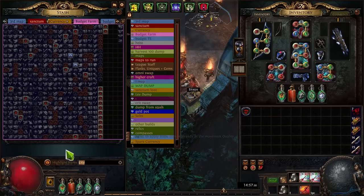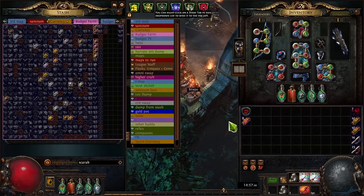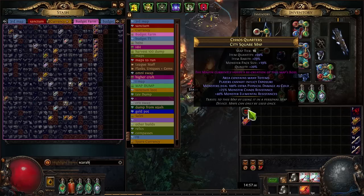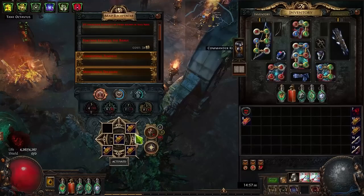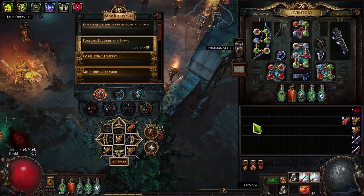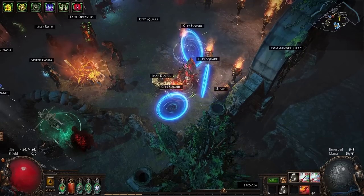What I'd recommend is you roll all your maps at once - get all your scarabs ready, chisel and alch all of your maps together, and then your setup time is done. Then you just put in a map, complete it, come out, put in the next map, and while that's loading you dump your loot and carry on. So we've chiselled and alched our map, got our scarabs ready to go. We'll bring these over, fortune favours the brave, and you're going into the map - it is super quick.